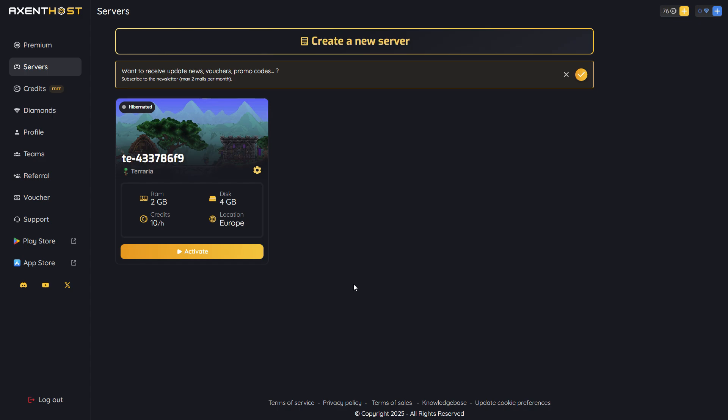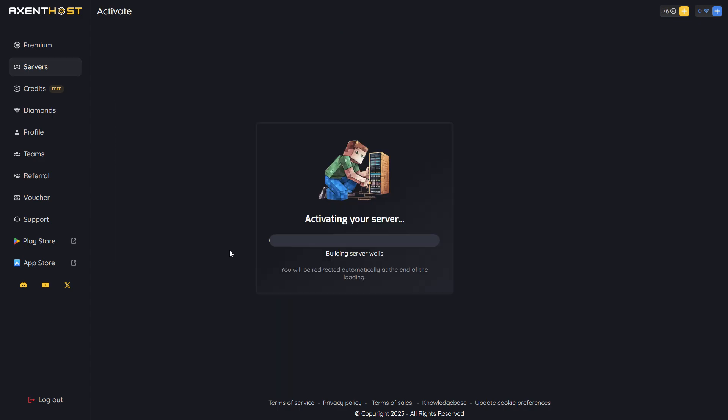Let's go back to the Servers page and activate our server. That's it. Just copy the server address and join the server directly in Terraria.